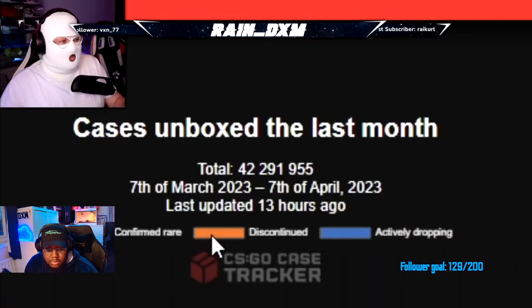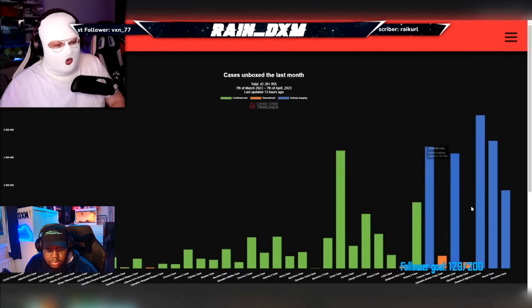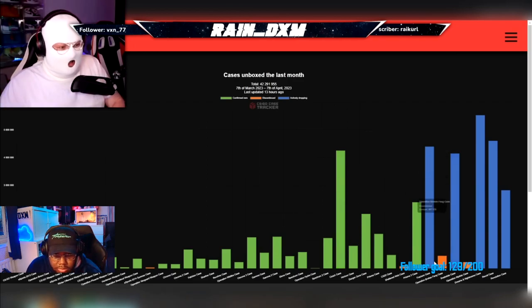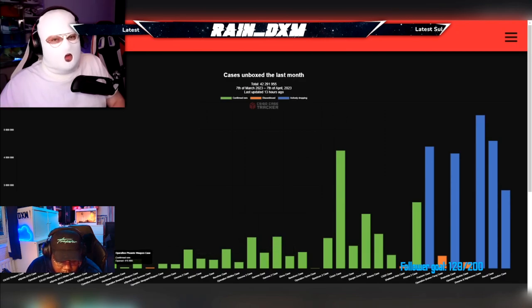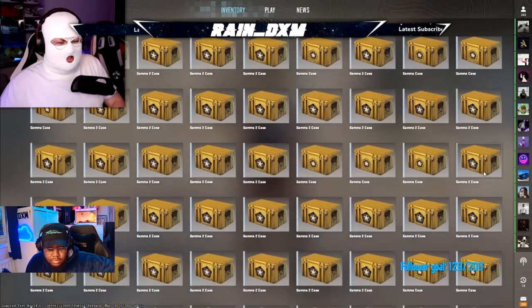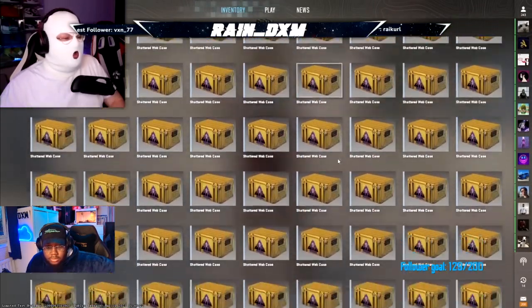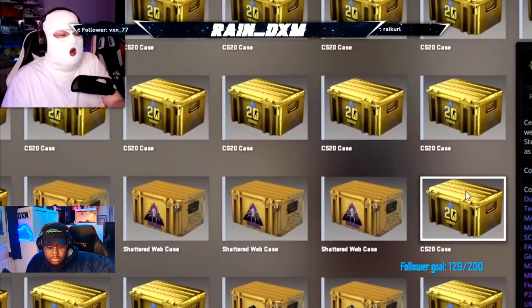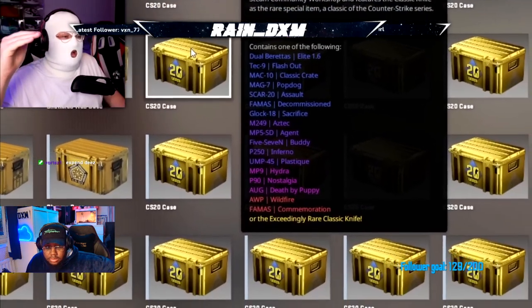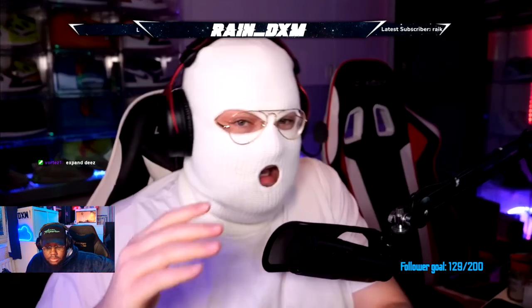On the CSGO Case Tracker graph, orange cases are discontinued, green ones are confirmed rare drops, and blue ones are actively dropping. Most of the blue ones are going to be opened, along with the Clutch case because it has the same gloves as the Revolution case. Less and less of the older cases are being opened because they're getting more expensive — they're being opened but they're not dropping.